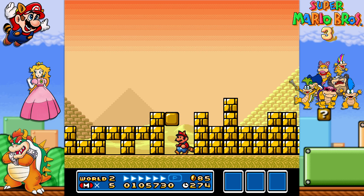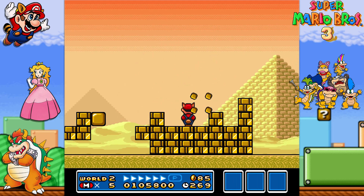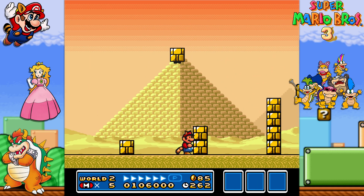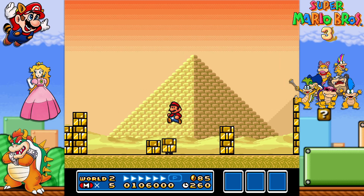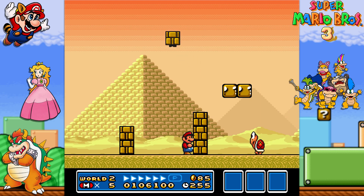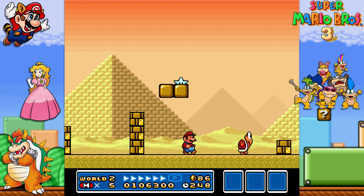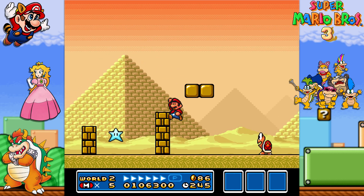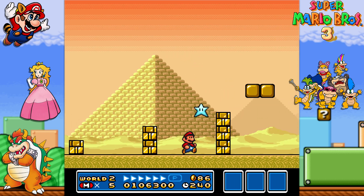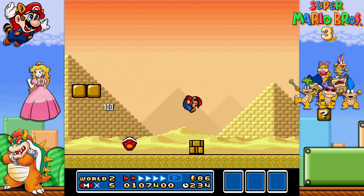That's fine, though. Nice! With the Tanooki Mario, we can crush all these blocks and reveal all the cool stuff. Another one. I swung at it, but I guess I was too slow on it. Come back here! Come on! Where are you going? There we go. Now we're invisible — now it's star power.